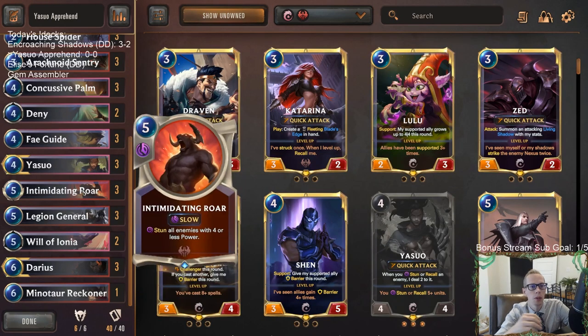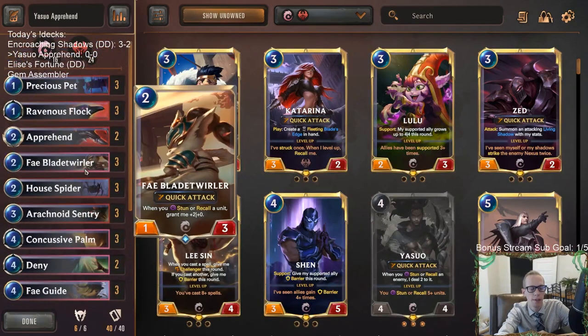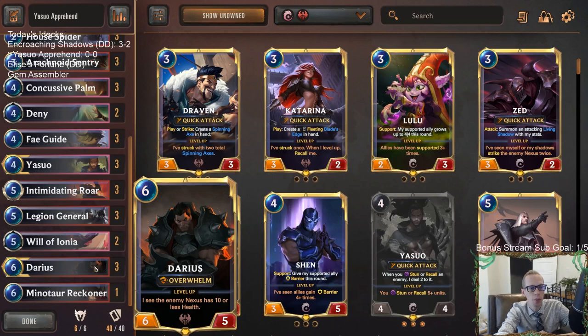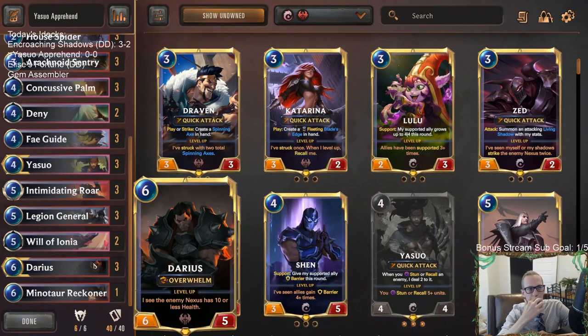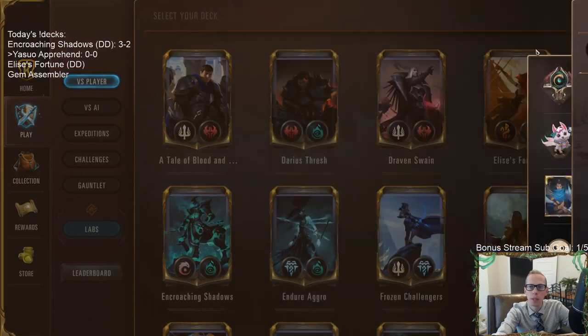Because we're playing both Fae Guide and Legion General, we want to do a lot of stunning, so we're running three copies of Intimidating Roar — great combo with Yasuo, and also great with a growing Legion General and Fae Blade Twirler. The plan is to be aggressive with large Elusives, get multiple attacks via Apprehend, stun their one Elusive blocker and rally, strike them down to under 10, then have Darius finish the game.